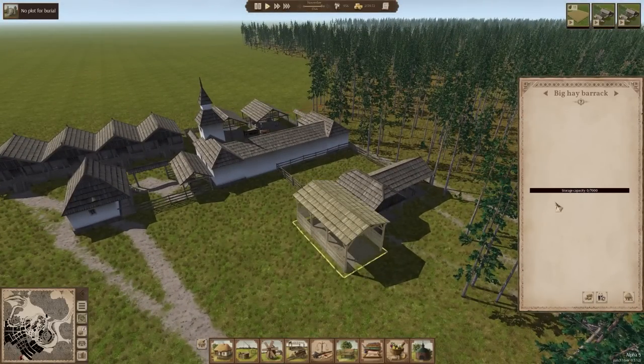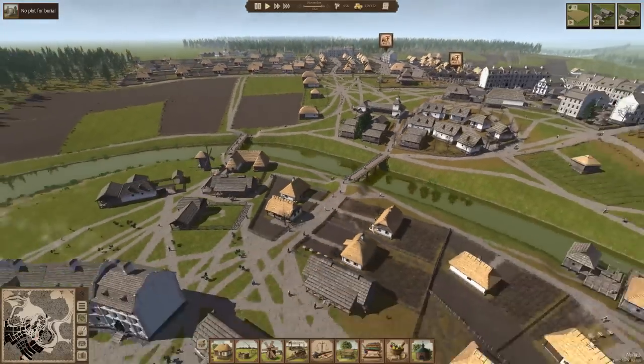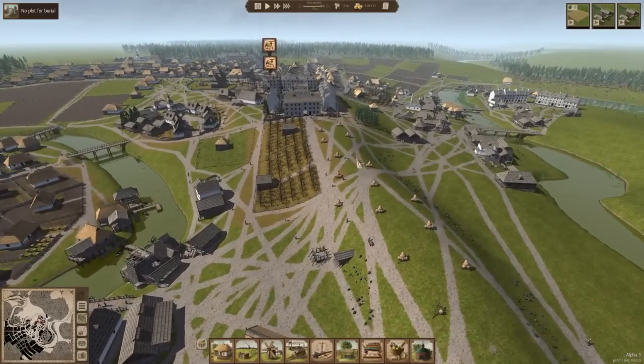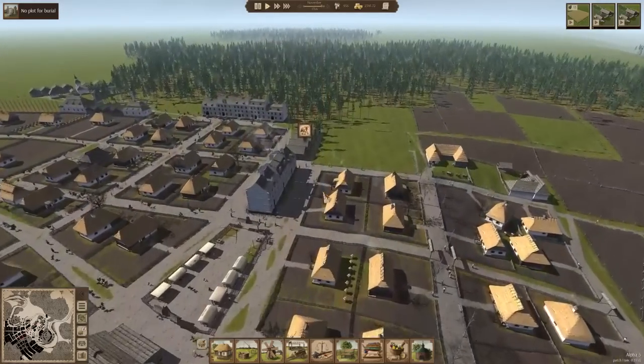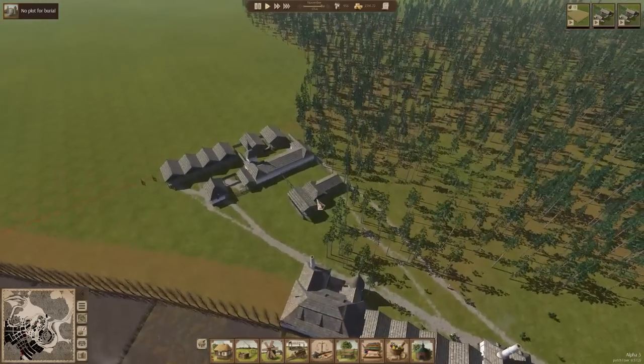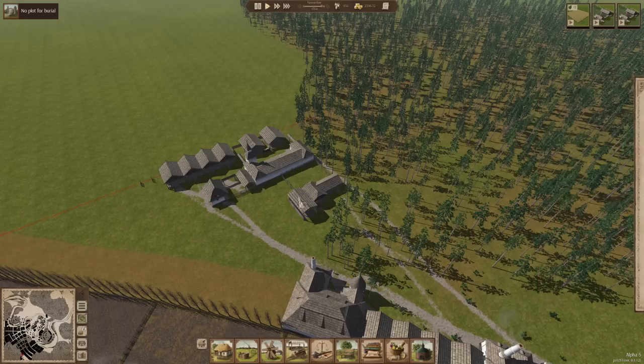We have a big hay barrack but there's no hay stored here because the closest hay dryers are all the way on the other side of the map and they're full — we just don't have anyone to take the stuff off of them yet. We'll need to get some more laborers going and make sure we have the wagon sheds supplied adequately before the horses get here.